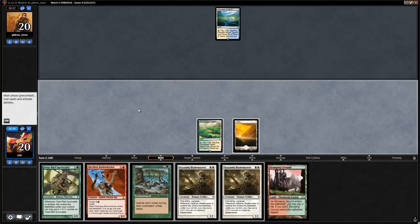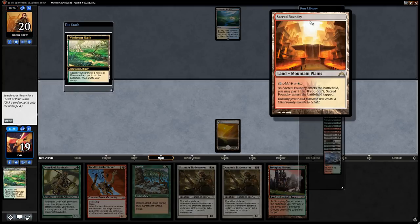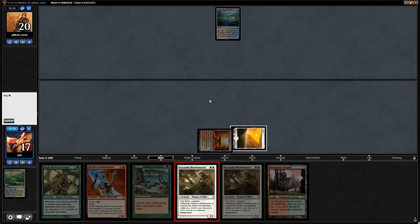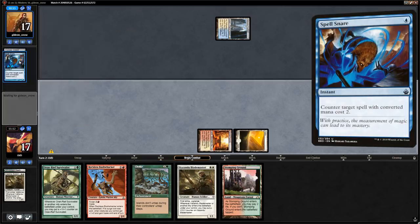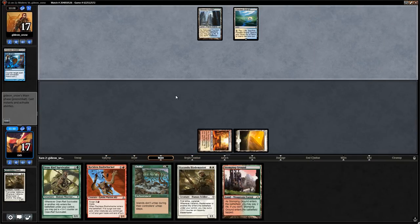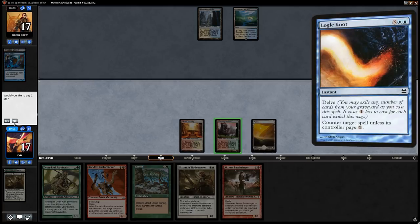We fetch Sacred Foundry. Opponent fetches for an untapped land — likely an Opt or Spell Snare. It is Spell Snare — not something you see every day. Opponent fetched an island, which is good for Choke. We don't want to cast Choke yet; we want to force them to get an extra island first.